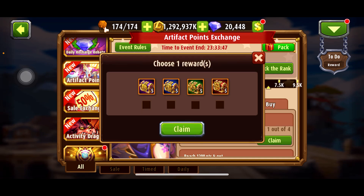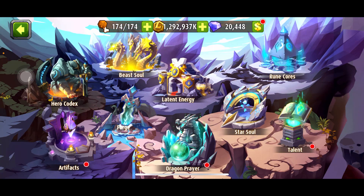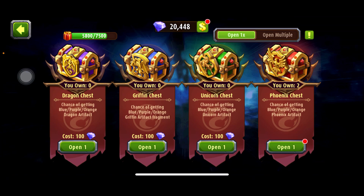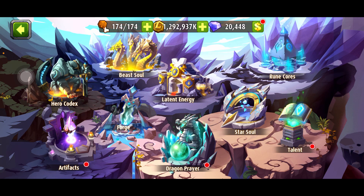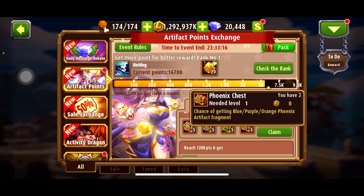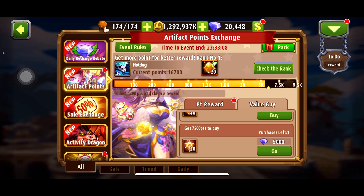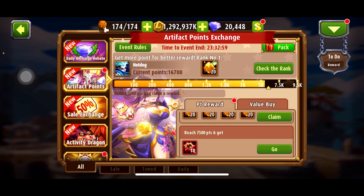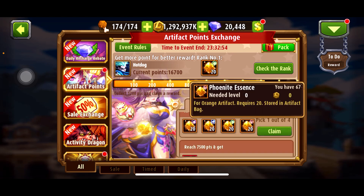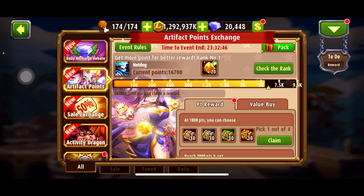I need 1700 more points. Let me claim the rewards and see how much I have left. I claim the rewards based on what I have, so I'll go back and check in the artifacts section how many pieces I have in general. We have Dragon and Phoenix as the least — so we're claiming those two. Unicorn will be the reward here, around 40 pieces of Unicorn. We're buying Phoenix and Unicorn in this case.